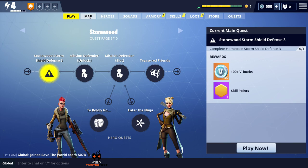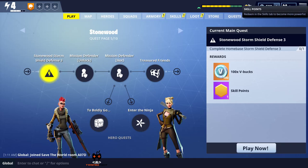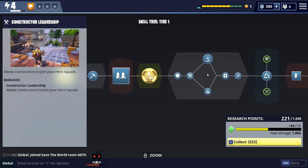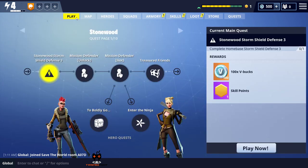I did that by doing a couple of regular missions through the map, which gave me enough points to unlock a couple of skill points, and I have one saved so far. I have some more to unlock - the mission defender - and that is the next slot. But in order to be able to unlock it, you have to complete the Stonewood Storm Shield Defense 3, so that is what we are going to do right now.